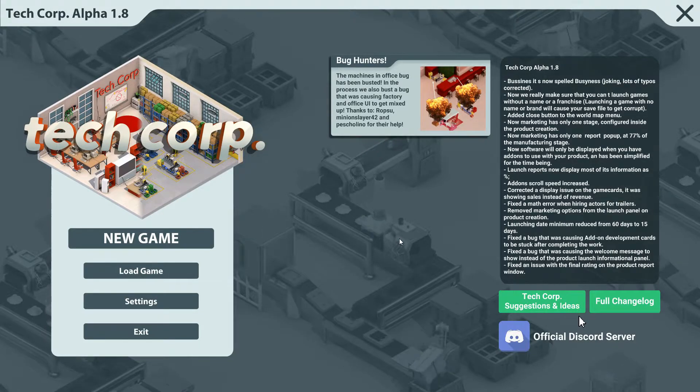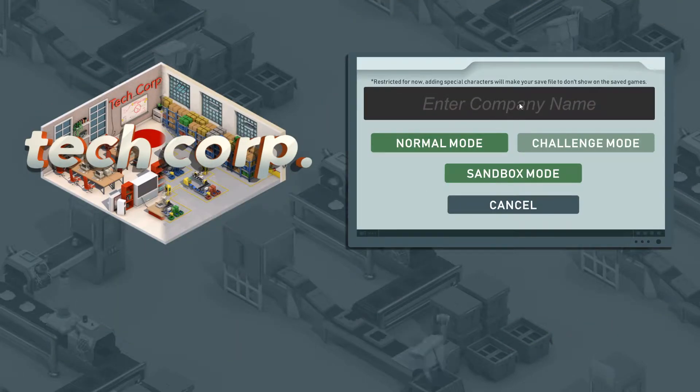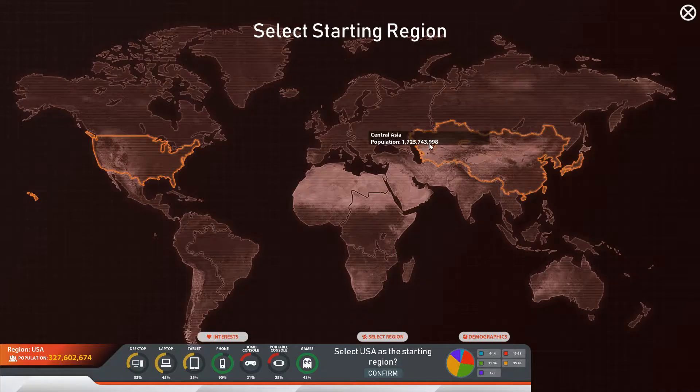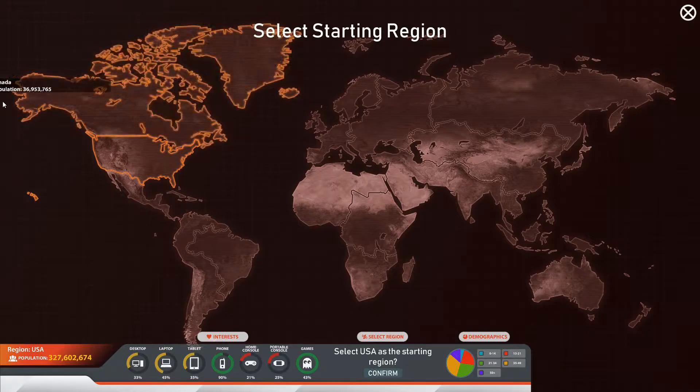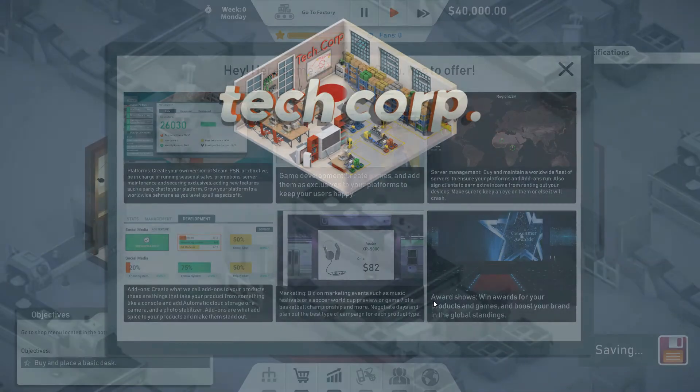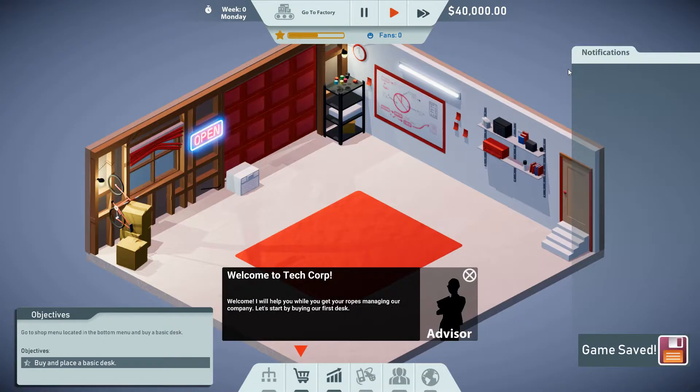Hello and welcome everybody, it is WTF 30. We are playing Tech Corp — starting a new game. Enter company name and we're gonna go on normal mode. Normal mode is basically the tutorial. The game wants you to start in the United States, so we're gonna do exactly that. You can see the population, the general interest, and the different types of things you can build. Select the US as a starting region — yes, confirm.